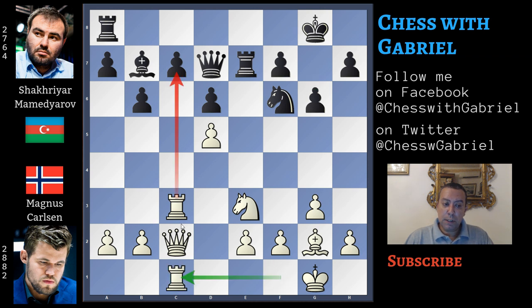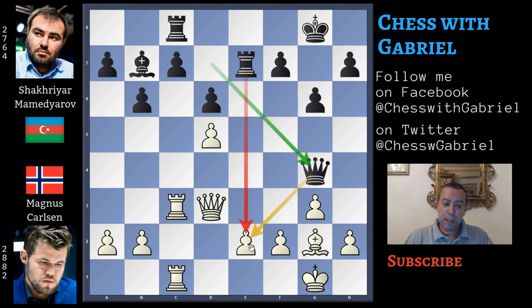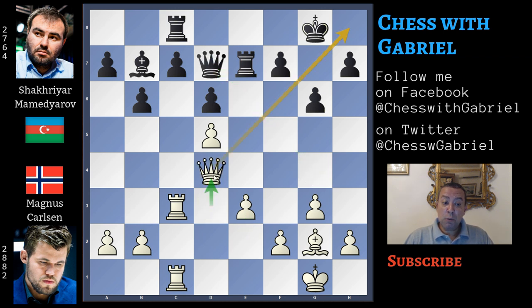Rook to c1, now three heavy pieces against c7 and black must play rook to c8. Queen to d3 - this is a better square for the queen. Knight to g4, knight captures, queen captures, now the e2 pawn is in danger, so Magnus Carlsen just plays e3. Queen back to d7, queen to d4, now on the dark squares controlling the important long diagonal.